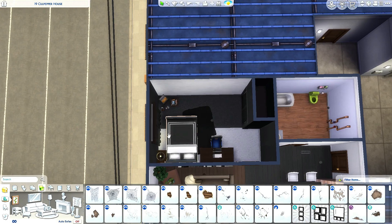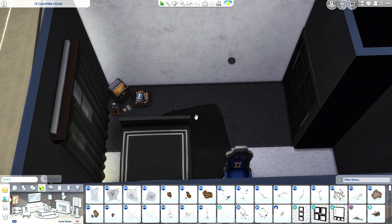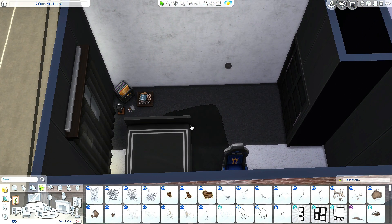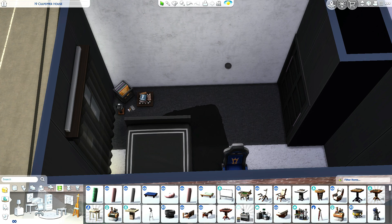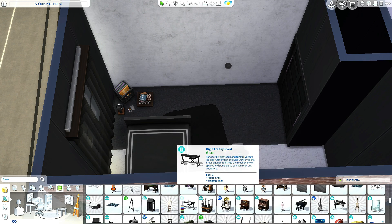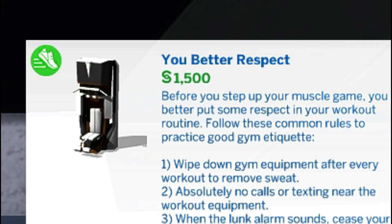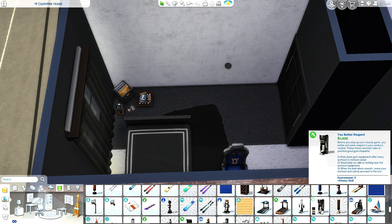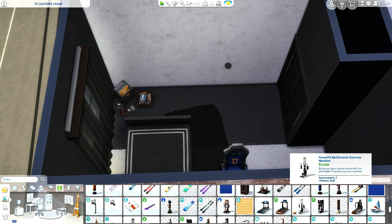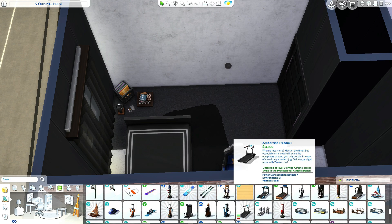The other thing about teen boys is they love bragging and showing off. I would like to give them a weight lift machine — the PowerFit multi-trainer exercise machine. Oh, it is a machine, so I'm not that dumb after all. The Rack — that's very appropriate, Sims team.